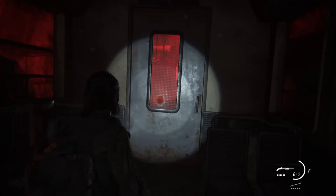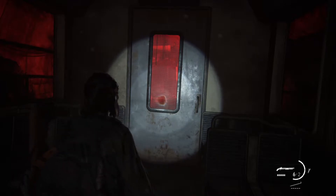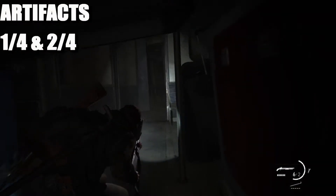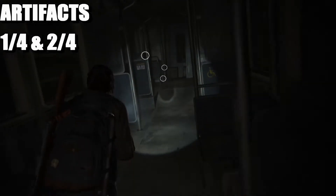What is up guys, it's your first couple busters, and today we are on The Last of Us Part 2. This is Chapter 12 in the subway. The first collectible is an artifact and it's in the second train. There is the first train — head over to the second train, go underneath the block, and walk through the carriage, because at the end of the carriage is the collectible, right here on the wall.